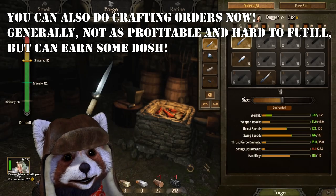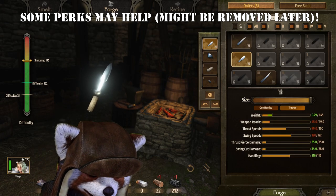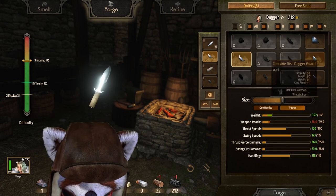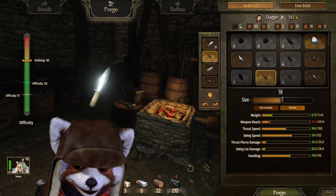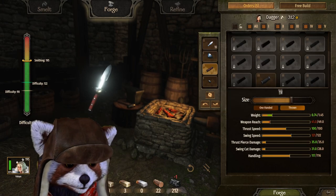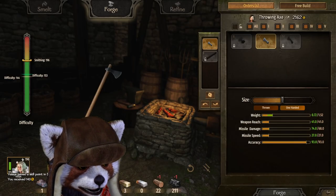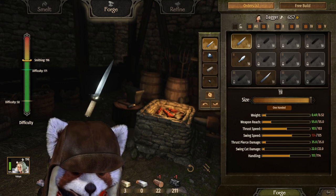Experiment with smithing — it also depends on what blueprints you have available, which you get by smelting weapons. Smelting higher quality weapons tends to give you more blueprints. The more time you invest in smithing, the more you get out of it. Smithing doesn't require a standing army at all unless you're going between cities to sell items or get more materials. If you can find specific smithing companions in taverns, quickly kick someone out of your party, invite the smith in, and start working from there.